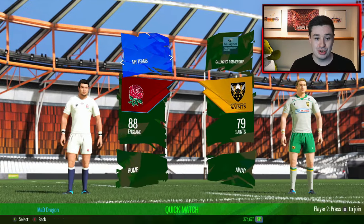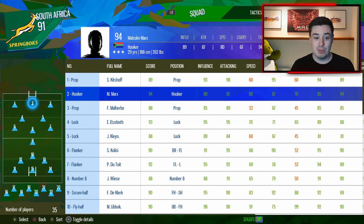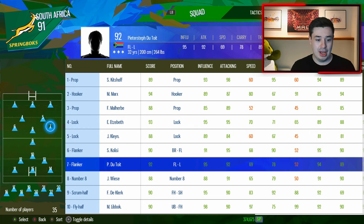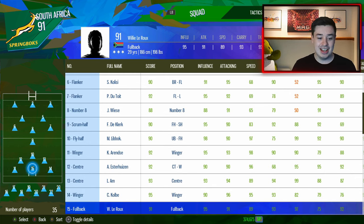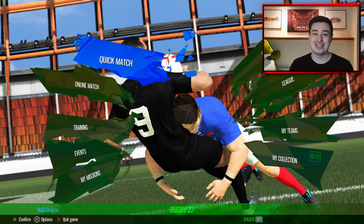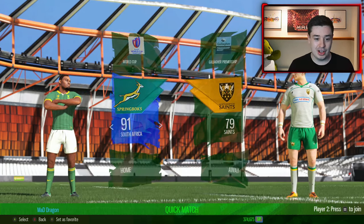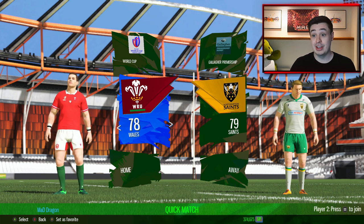Also included is an update to the South African team, which wasn't licensed in the game originally. They've mixed up some of the players to give a more official World Cup squad — John Klein, Jasper Visa, Marnie Libok at fly half, Kurt Lee Arenza, Esther Hayes — so we've now got a fully fledged South African team. Waldo mentioned he's a South African supporter and may have been slightly generous with a couple of player stats, but I've played against them and they're a nice step up without being game-breaking. The eagle-eyed will also notice that team rankings are now in line with the world rankings going into the World Cup.